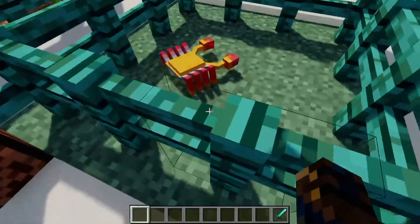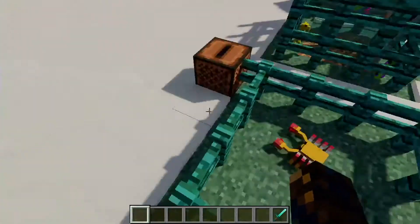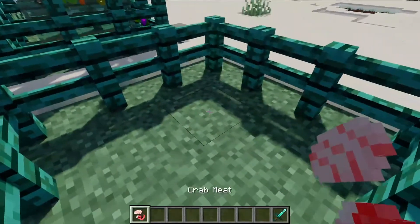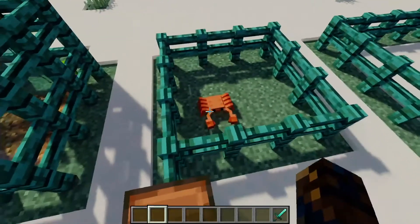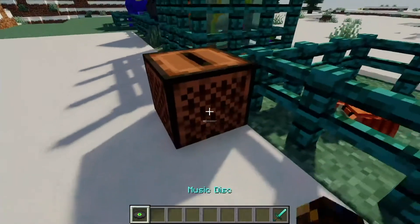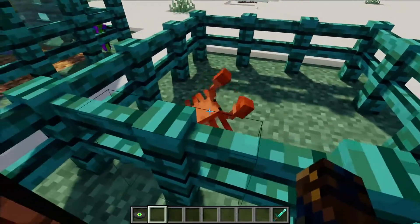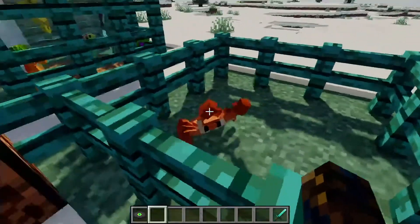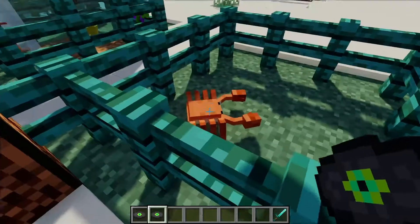The next mob is the little crab. These will spawn in beach and ocean biomes and they're just a cute little mob. When you kill them - I know it's very wrong - you will get crab meat, which you can eat raw or cook to regain more hunger. They can also spawn in multiple colors. What's really cool and funny is that if you set up a jukebox near them and play a song, they will dance to the music - just like the parrots from a newer update.